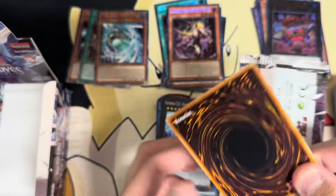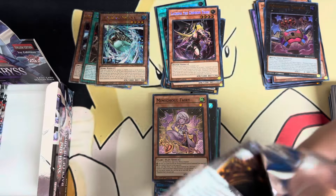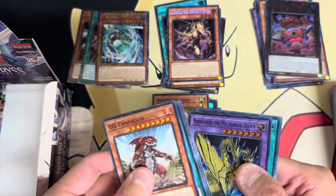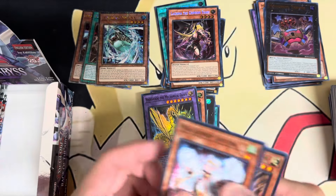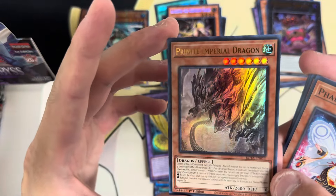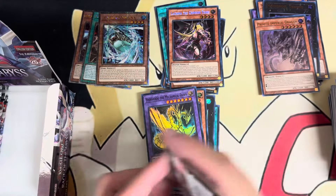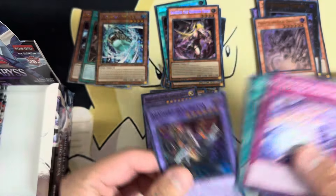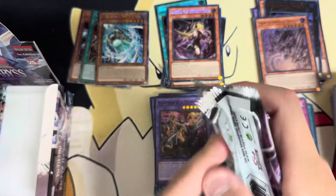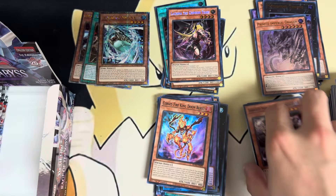Another Lachryma — very cool. I really want to play Fiendsmiths as a standalone deck, not just as a generic engine. I know that sounds weird, but I genuinely like the designs. I'm the cringe guy that likes Devil May Cry, so I like the arts of Lachryma, Engraver, all that stuff. Maybe they'll get more support in Supreme Darkness. I also pulled a Prime Imperial Dragon — nice! I didn't see a lot of these pulled at my locals, but it's a very cool card with great art.